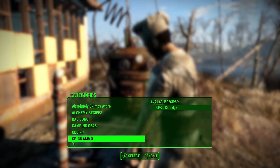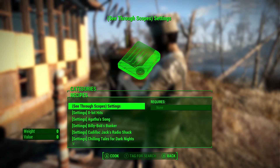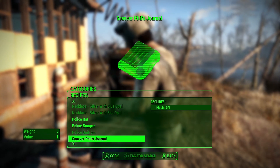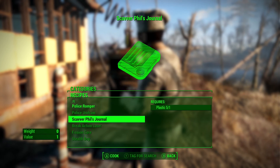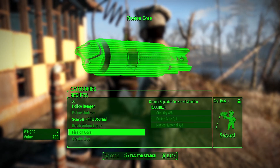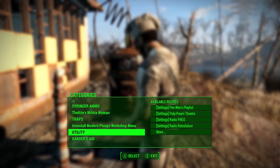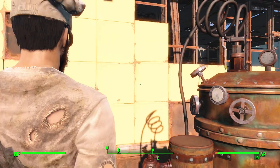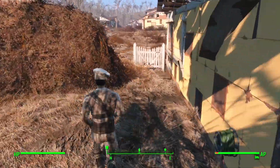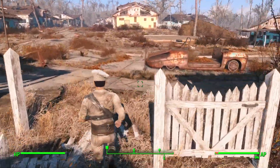If you look under the Utility Section of the Chemistry Workbench, you can actually make the holotape — Scaver Phil's journal. It requires one plastic, and reading the entry on that will do the same thing: it will open up the recipes for alchemy in the Chemistry Workbench.